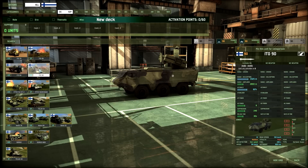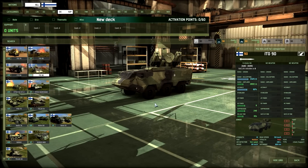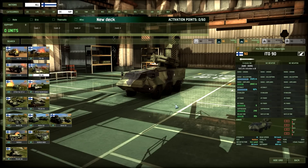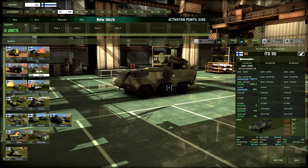The ITO 90 Crotale system is a very good anti-chopper unit with eight missiles, so it has good autonomy. You can put it in a forest, use the off-road speed to reposition, and not worry too much about ammo. Anti-plane range is limited, but this is mainly an anti-chopper unit and it excels at that role.